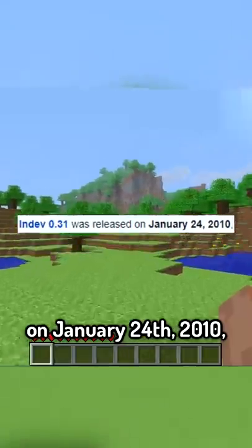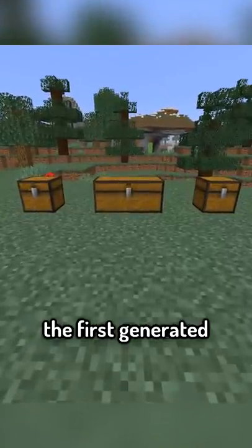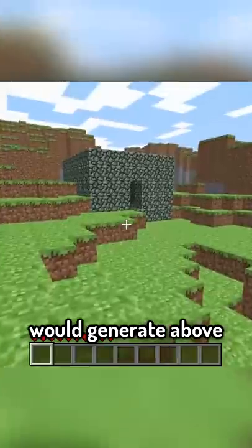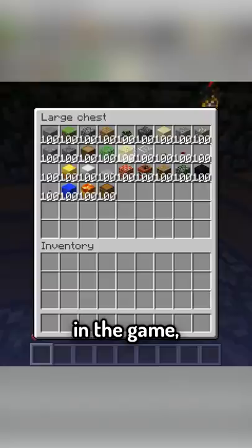On January 24th, 2010, Minecraft updated to a new version that added chests, but with it the first generated structure: the Indev House. It's a structure that would generate above the ground that the player would spawn in, and had chests containing nearly every block in the game.